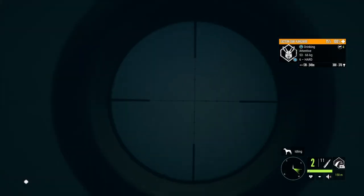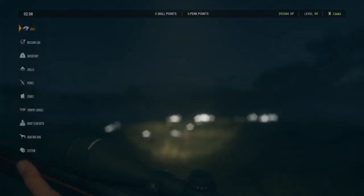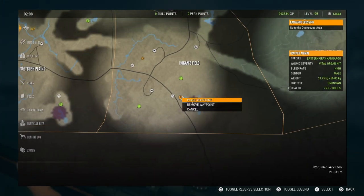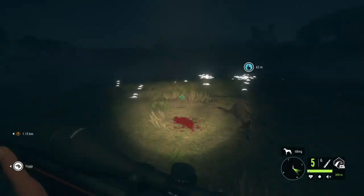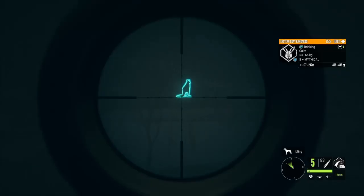They stay pretty still in the drink zones and you're able to get a good vital shot. Kangaroos are a class 4 animal, which is amazing news. You can use the M1, the 308, the 303, the 7mm, and the brand new 22-250 on these guys.